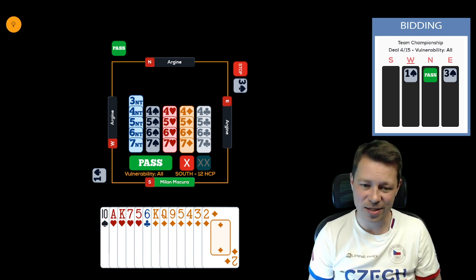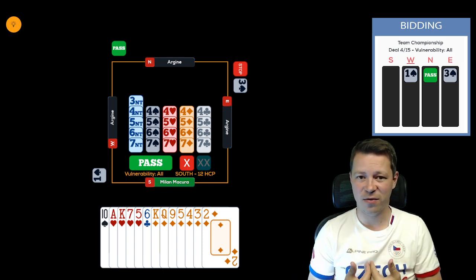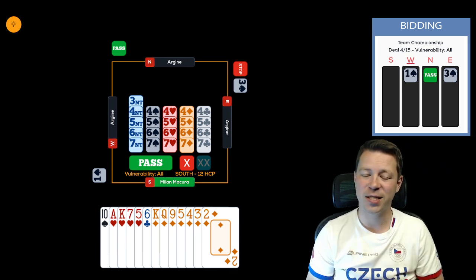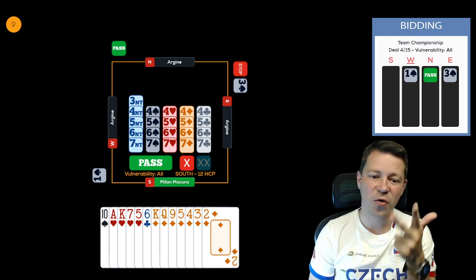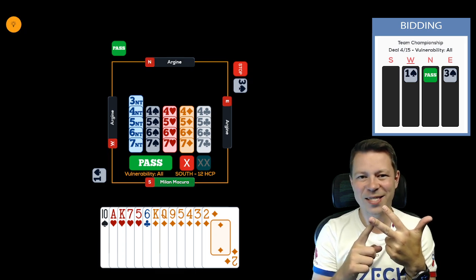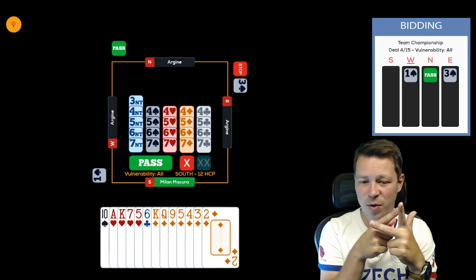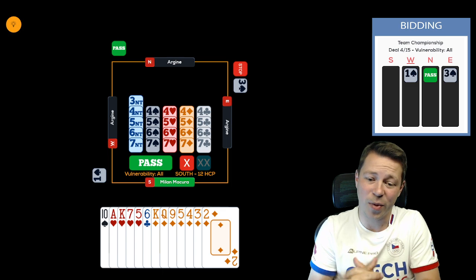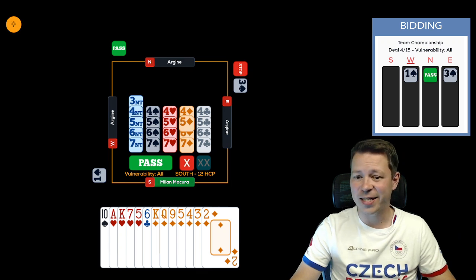This is critical: a vulnerable game scores 620. If we bid and sacrifice at the fifth level and get doubled, the first undertrick is 200, the second is 500 vulnerable, and the third is 800. So if opponents have 620, going down once is very profitable, going down twice is a little profitable, and going down three times is slightly bad — but still a very good chance to bid at the fifth level with such hands.